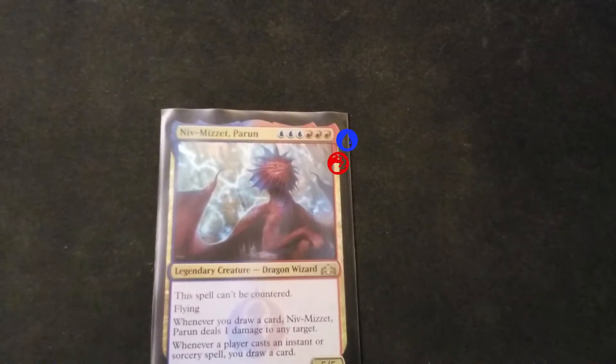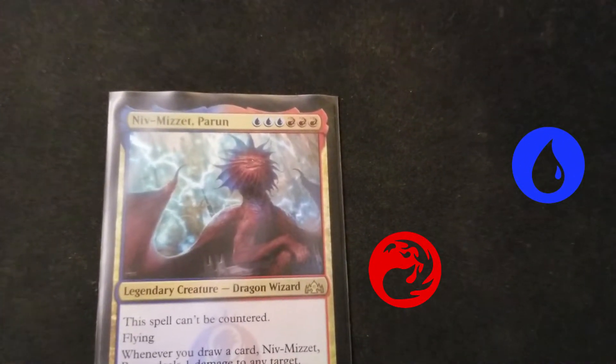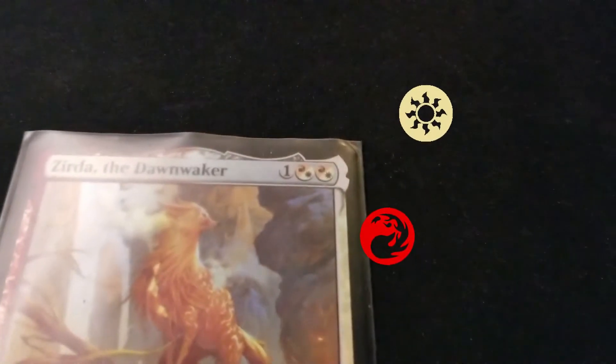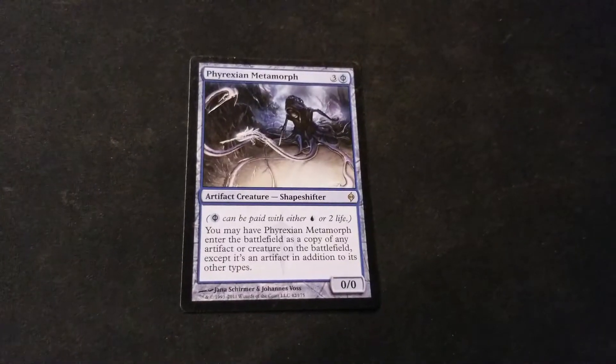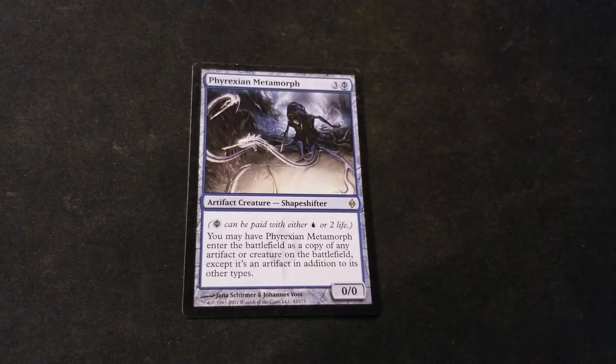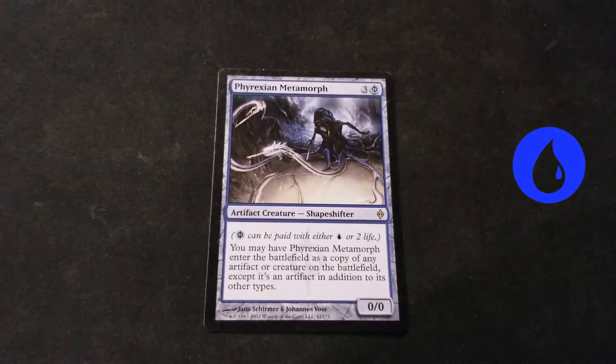Color in a card's mana cost determines the color of that card. Niv-Mizzet, for example, is red-blue. Hybrid mana means both colors — for instance, Duerda is red-white. Phyrexian mana is similar to hybrid mana, only the options are either 2 life or the designated color. Phyrexian Metamorph is blue.